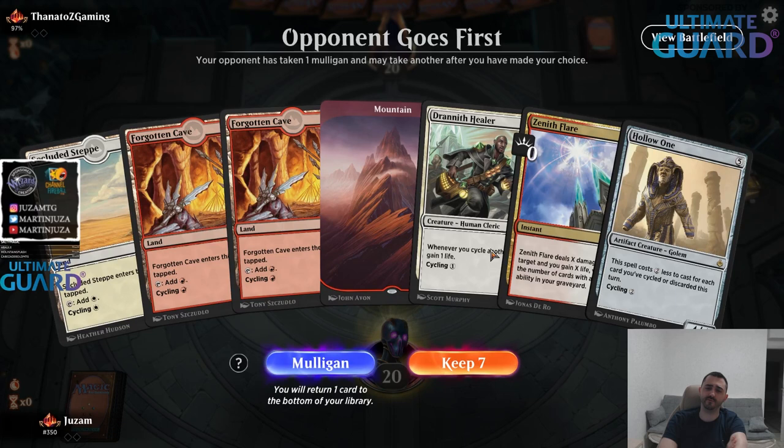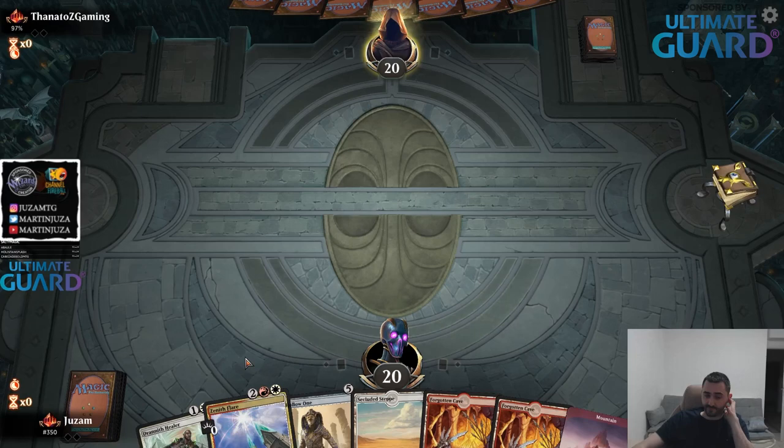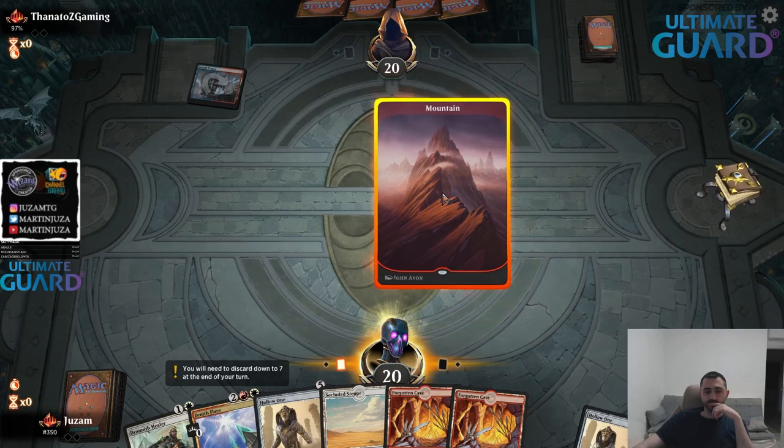There's a lot of decks in Historic that just cannot beat a Zenith Flare. Like if I'm playing against Moderate, I would be happy to keep this and just do a bunch of cycling and then put Hollow One into play on turn three. I'll try to keep this for science. I don't think it's a great hand to keep, especially on the draw - you don't really have any pressure, so this loses a lot of value. This card is great when you have 7 or 8 cyclers in your graveyard when you deal 10 damage with your creatures.